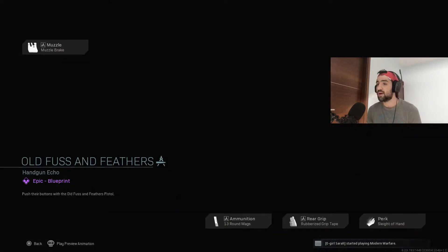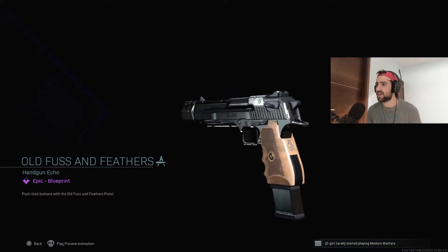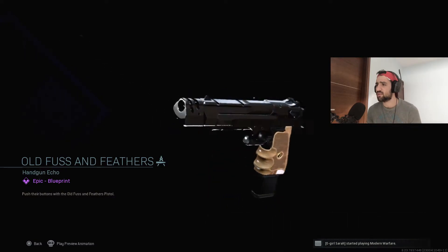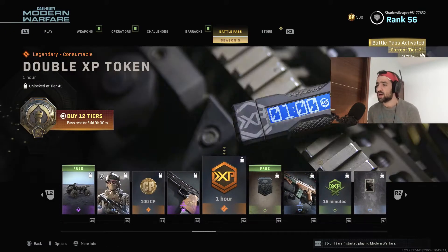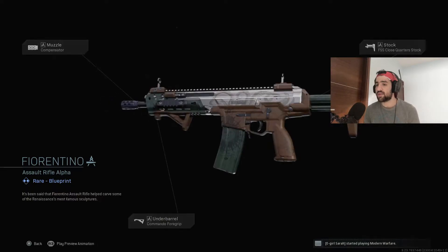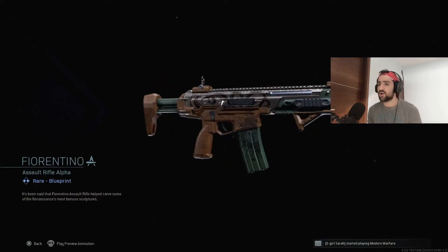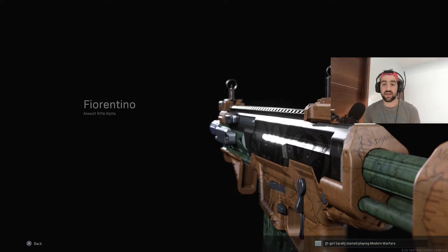We got more tokens and what I think is a Kilo — the Fiorentino AR blueprint. It's actually the coolest blueprint in the battle pass I've seen yet, because all the other blueprints were just plain black. We also have a double weapon XP token, the Sham spray, more card points, and a brand new calling card.